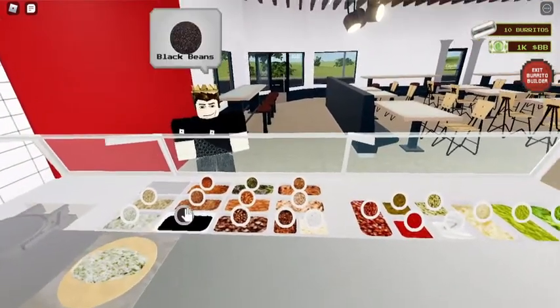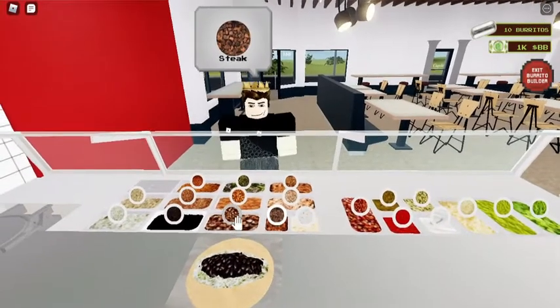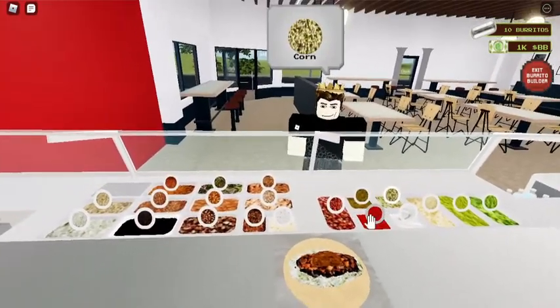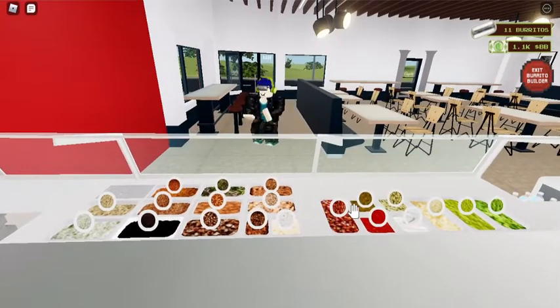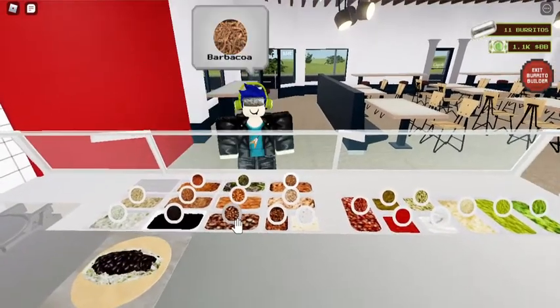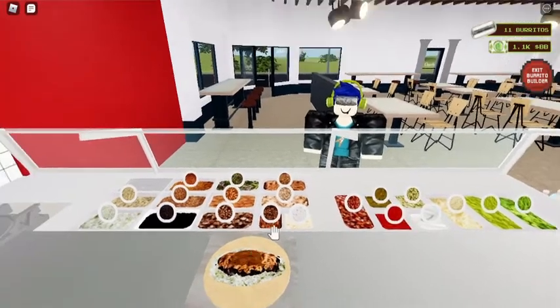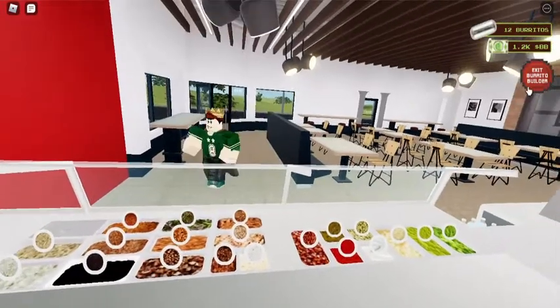White rice, black beans — about that. Steak. Medium salsa, corn. Alright, I got white rice, black beans — this thing probably isn't good. Alright, I used the burrito building station.